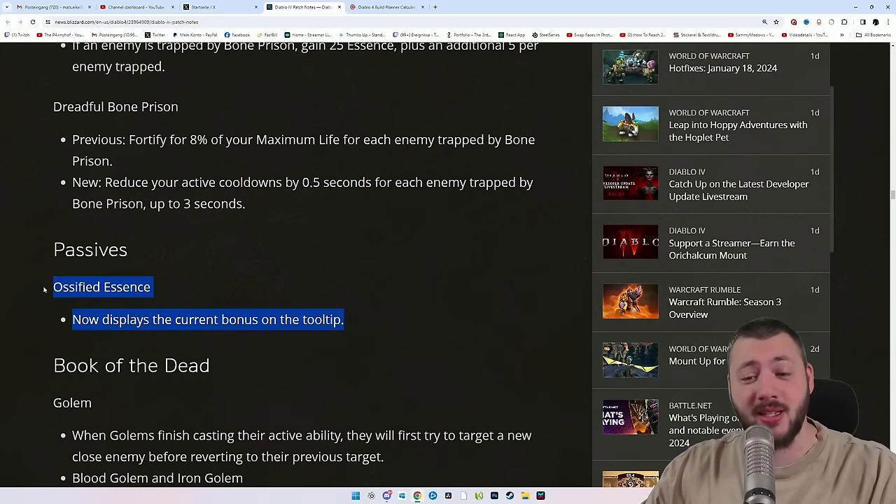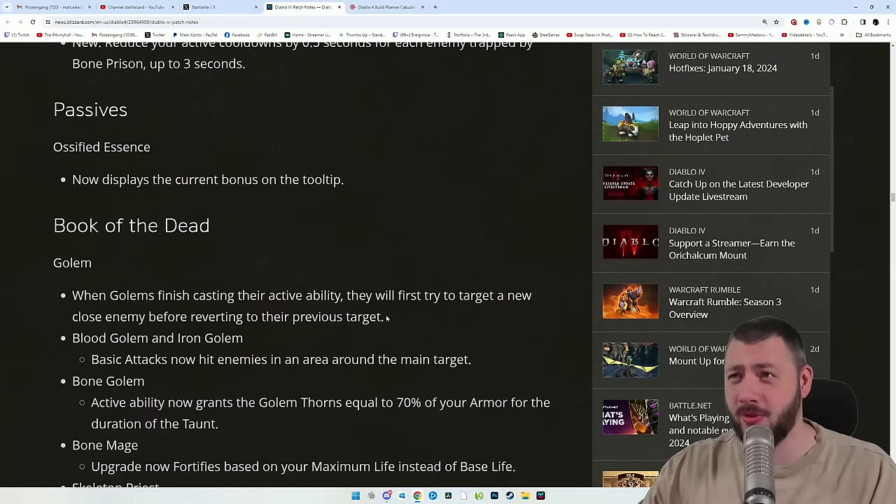The passive Ossify's Essence now displays the current bonus on the tooltip — a nice quality-of-life change. And now, to the Book of the Dead.